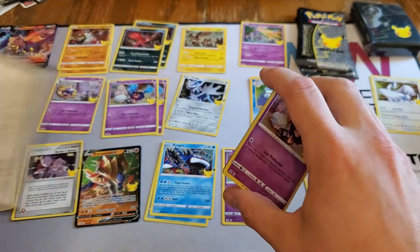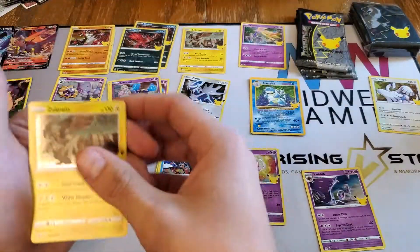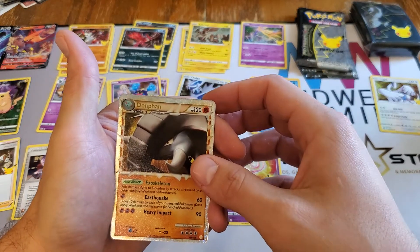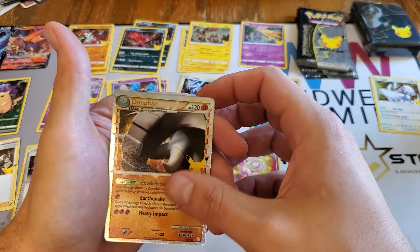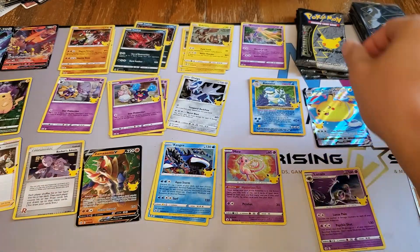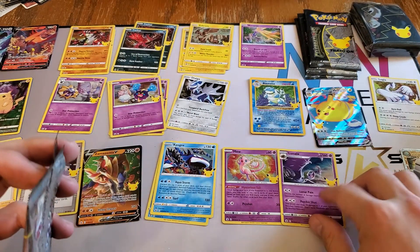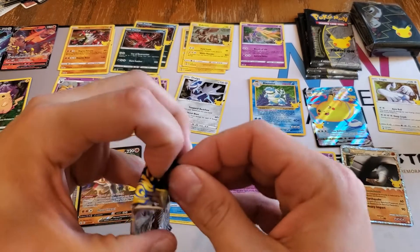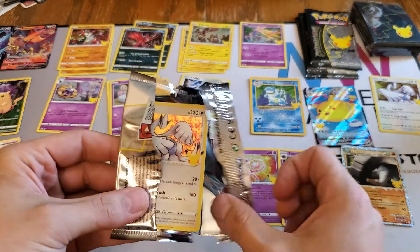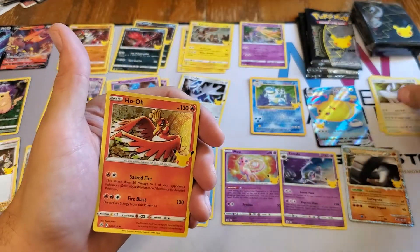We have another cosmo, another Zekrom, we have a Donphan - that's from Heart Gold Soul Silver - and a Flying Pikachu V-Max! I can dig it. That Donphan is pretty cool. I don't know if the Donphan from Heart Gold Soul Silver has any value, but I can only assume it does a little bit. There's another Lugia and Ho-Oh.